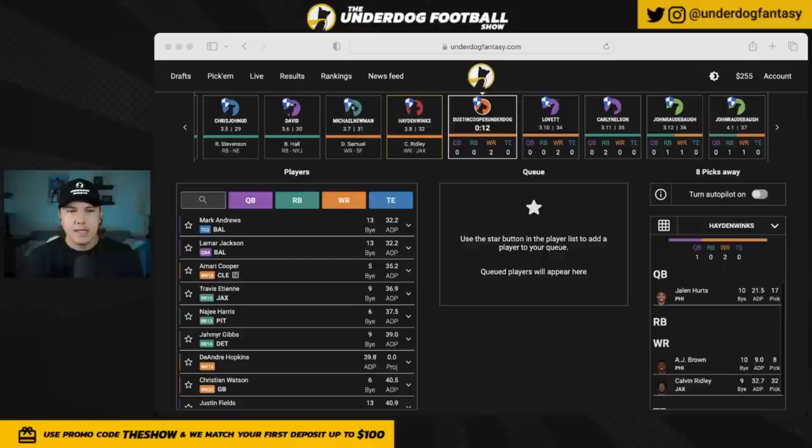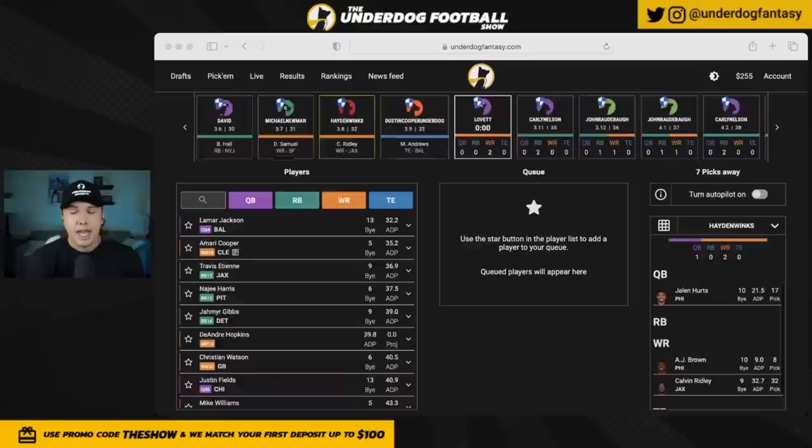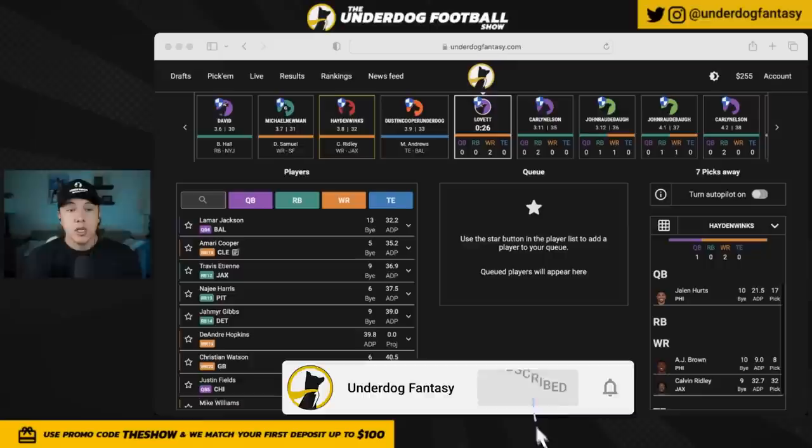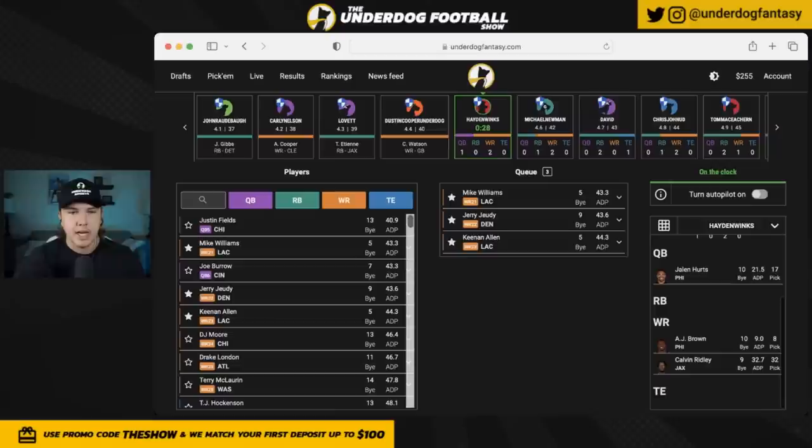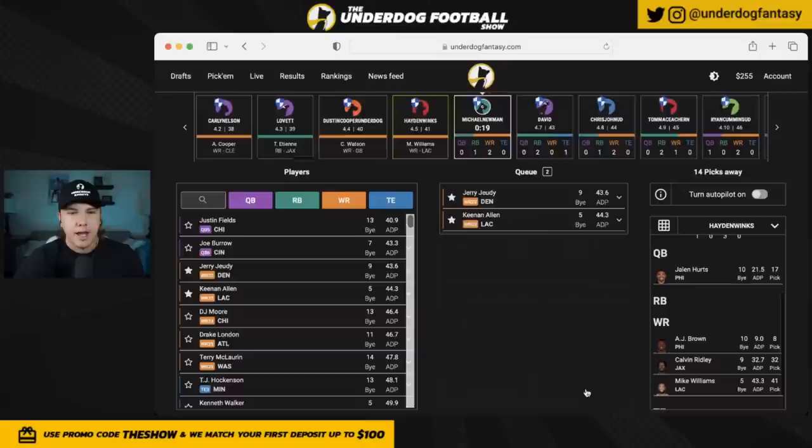Something I'm considering in this build is going with one of those decent quarterbacks at ADP and stacking them. A lot of Jalen Hurts teams, for the right reasons, are going to be punting their quarterback very late. If you can draft a seventh or eighth round quarterback, that's a lot of roster allocation to the position, but it opens up uniqueness for best ball tournaments. In the middle of round four, it's basically all wide receivers — I'm staring between the Chargers receivers and Jerry Jeudy, and I'll go with Mike Williams.